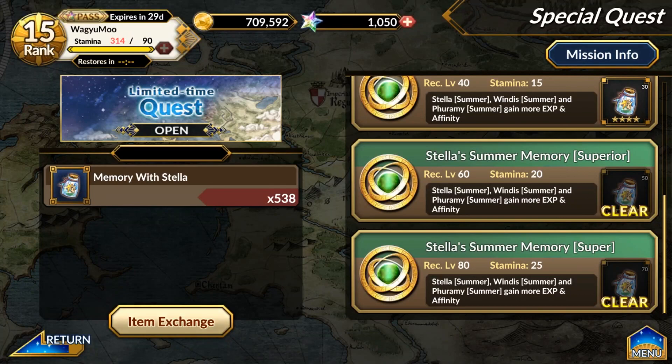Hey there, hope you're having a wonderful day. This is Wagyu and I'm back with another Idola Fantasy Star Saga video. Today we're going to be talking about the highest stage of the current limited time quest, Stella's Summer Memory, and we're going to be trying to clear it. Alongside that, we're doing a bit of a reroll guide and unit reviews, since I wanted to experience the units first before making reviews.